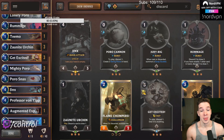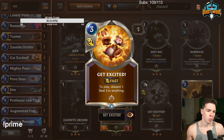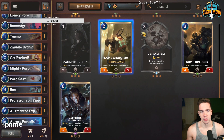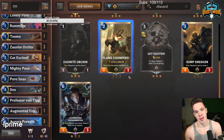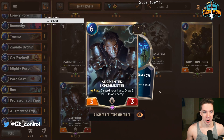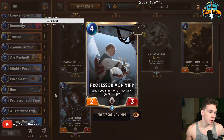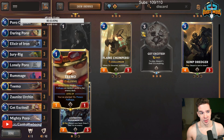Elusive Poro going face is sweet. We played Get Excited as a 3-of as either reach or removal — more often than not it was reach. I decided not to play Flame Chompers or Dredger because they're a little too expensive, and we run no buffs for Chompers so it's kind of just bad — it's a lot better when you're playing with Draven with Vision and Axes. One Experimenter is actually really good and did win me a game. And Vanyip is just kind of a builder himself with all the 1-drops — he makes a lot of sense with Poros.